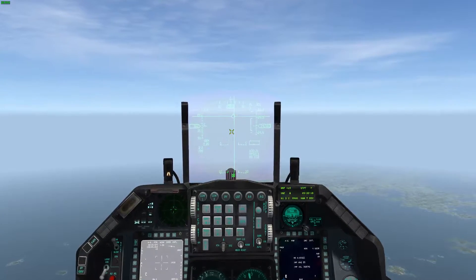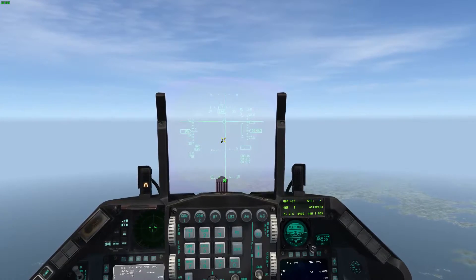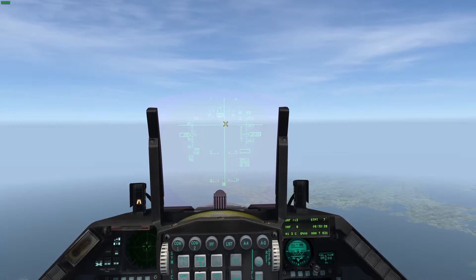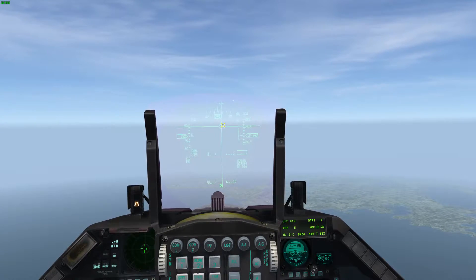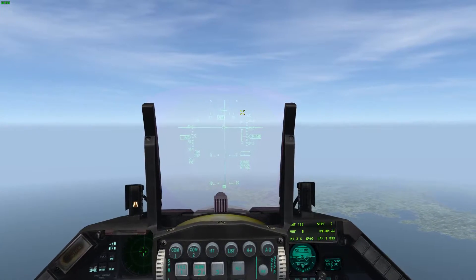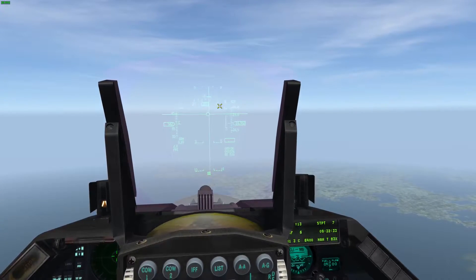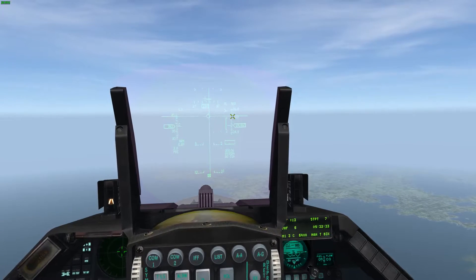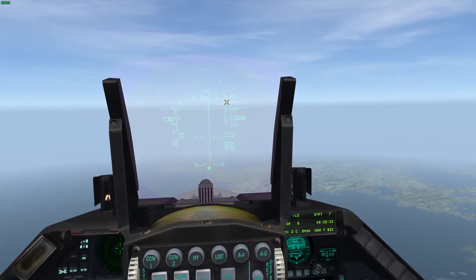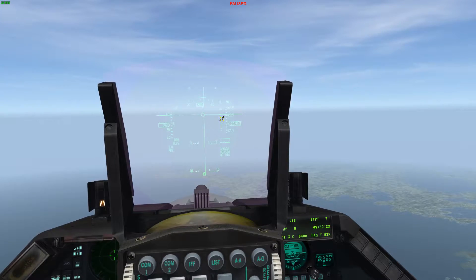The HUD symbology for CCRP is this vertical line here — this is your bomb fall line. Your flight path marker, or FPN, needs to be on that bomb fall line. On the right side of your HUD, just like you saw on air-to-air, about 90% of the bombs or missiles you use are going to have this symbology here, which is your range bracket.